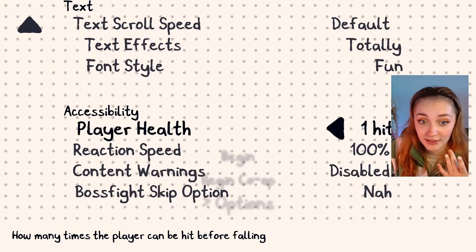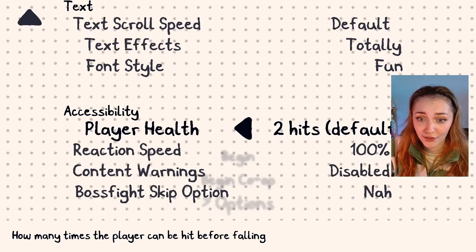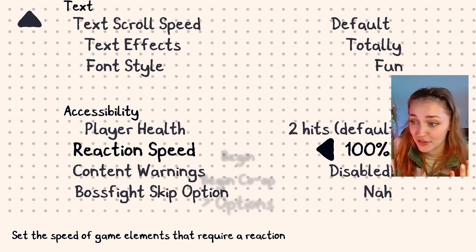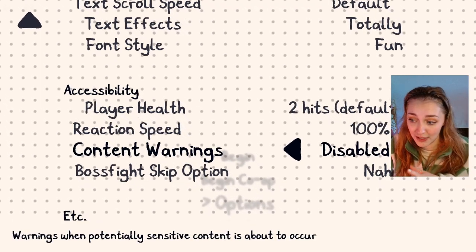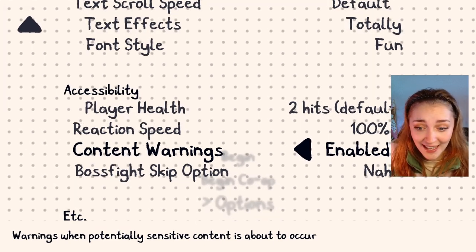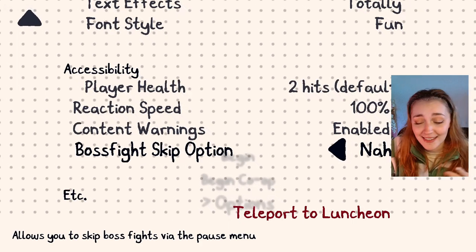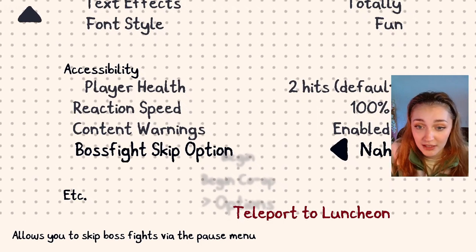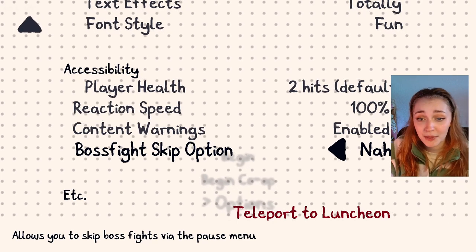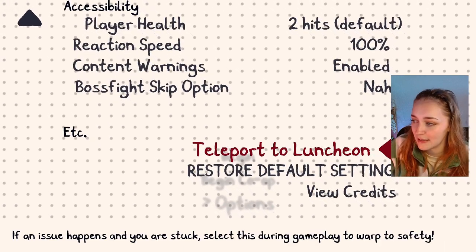Accessibility: player health — I can make it one hit, or I can make it three hits. Can't fall. Untouchable. Which I think is wonderful — make it a game that can be easy, but there's also a hard version. Difficulty, reaction speed, content warnings about potentially sensitive content — I'm going to actually enable that, I didn't notice it the first time. That's incredible. Boss fight skip option — you can choose to just skip boss fights. Again, this is great. It's automatically all on the default stuff, but I think it's great to have options for people to play things at an easier, less stressful level to make it more accessible. And I love the in-depth options of this game.